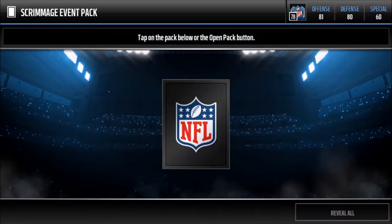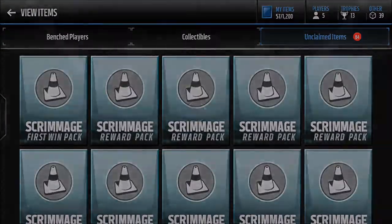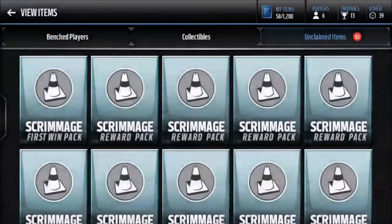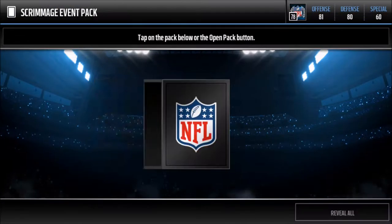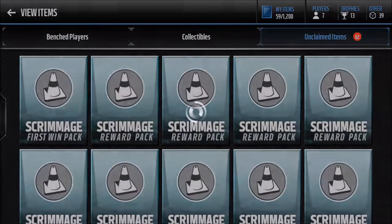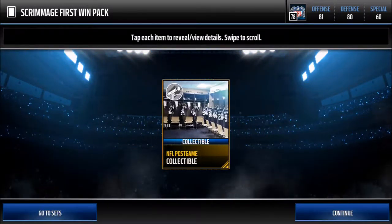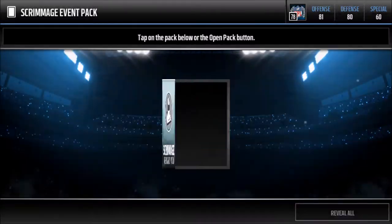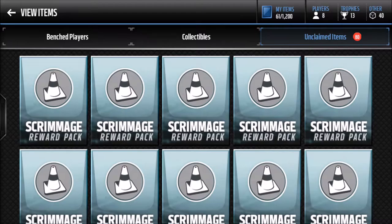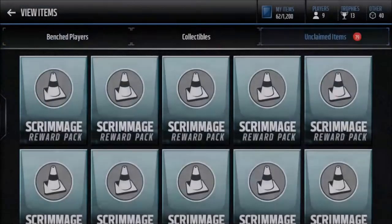Reward pack time — bronze trophy, and then a silver player: Ray Ray Armstrong. I like the silvers because we can turn them into trophy packs, and that's how we're gonna get our elite trophies. Running through these — 80 more packs, good stuff. Time McGill, bronze trophy.